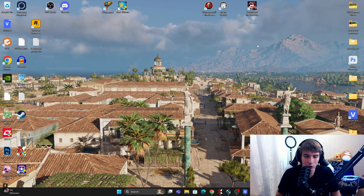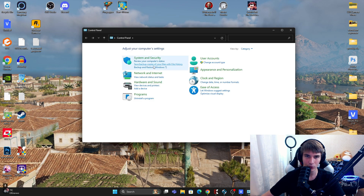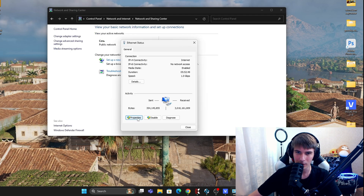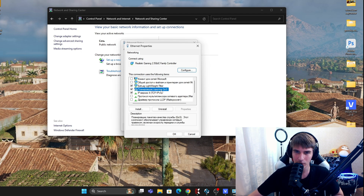Now let's configure your network adapter. Use Windows + R again, write 'control', and press OK. Go to Network and Internet, then Network and Sharing Center, and click on your internet connection. We need check marks only on QoS and IPv4. If your internet provider has IPv6, you need a check mark there too. Remove check marks from all other items listed.